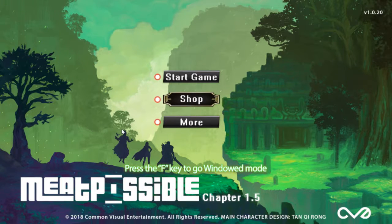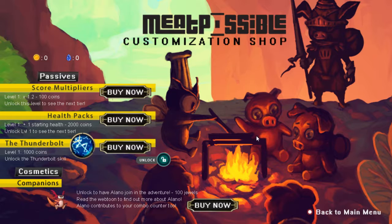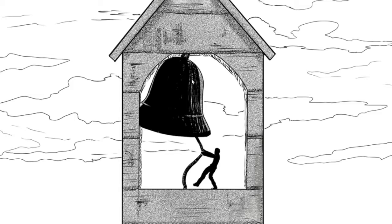Hey guys, what's up, it's me here. Today we're going to be playing Meet Possible Chapter 1.5. I'm not sure what this game is all about, but the developers were nice enough to send me a key for this game, so I was interested in trying it out since I want to try a few new things. Let's get started. There's options like how to play, achievements, characters, game lore, and objectives, but there don't seem to be any settings — can't even change the volume.